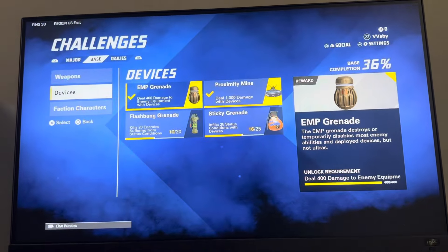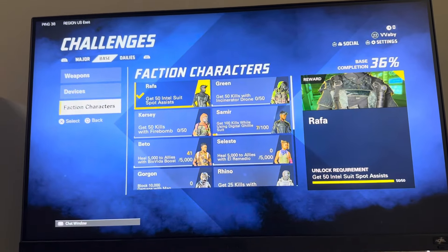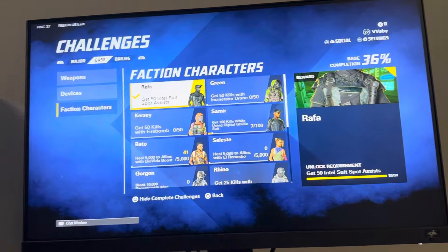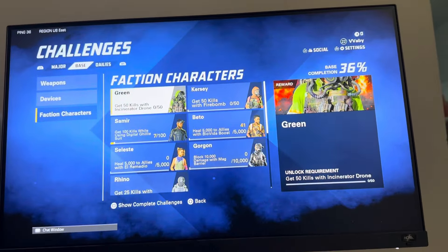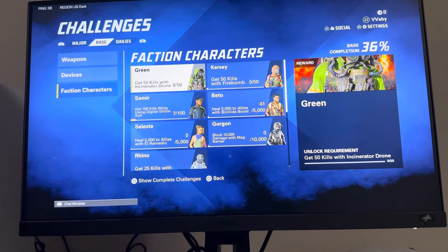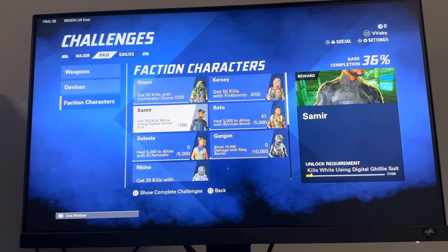It's really easy to unlock — you do it by completing a challenge. You can view this by going to Challenges, then Faction Characters. What you need to do is use the Intel Suit, which does little intel around you and spots where enemies are.